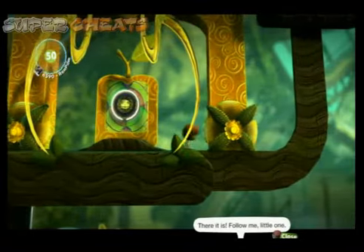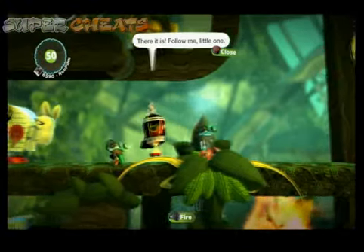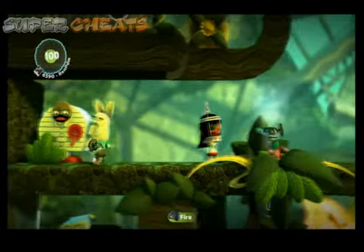First, go right to the left. She's going to jump off and say follow me — don't do it. Go to the left, get that prize sticker. Now go to the left again and get the one behind the weird man holding the bunny.